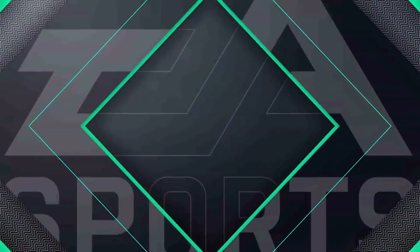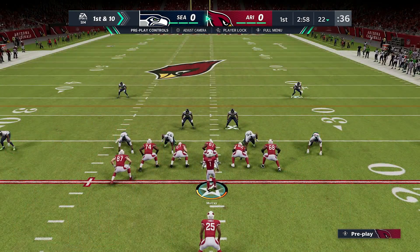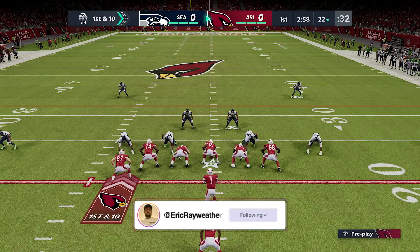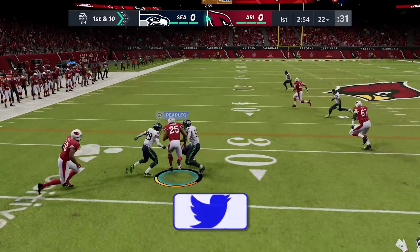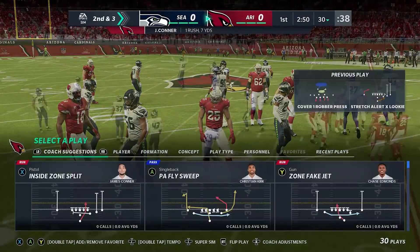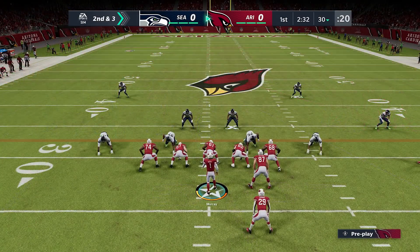Now we know every year EA Sports takes some things out of the game — sometimes for good reason, sometimes for bad reason, they just take stuff out that we don't want them to take out. But today we're going to be talking about those five things that they removed from the gameplay. These are actually good things, things that I hope make the game a little bit better. Some of these have been complained about for a while now, so it's good to see these things finally get addressed and for them to take them away from the gameplay.